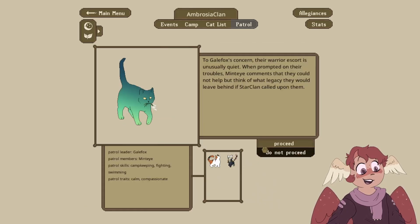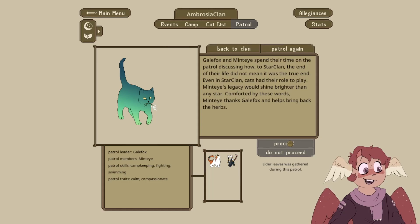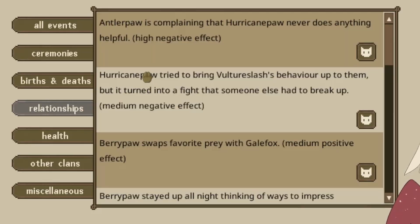Galefox is concerned — the warrior escort is usually quiet. Mintai comments that they couldn't help but think of what legacy they would leave for StarClan. Galefox and Mintai spend time on patrol guessing how StarClan at the end of their life would not mean it was thrown in. Even in StarClan, each cat had their own role to play. Mintai's legacy would shine brighter than any StarClan — comforted by these words, Mintai helps bring back the earth. So Antler Paw and Hurricane Paw are just never getting along — ever.